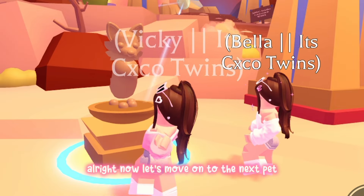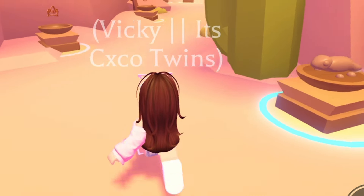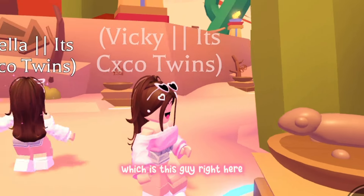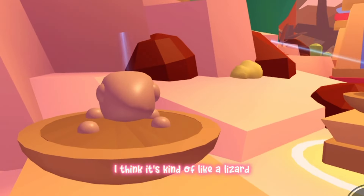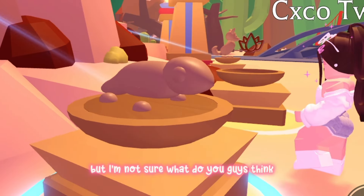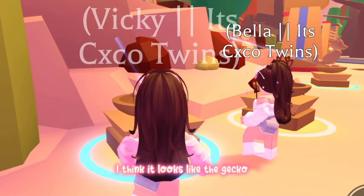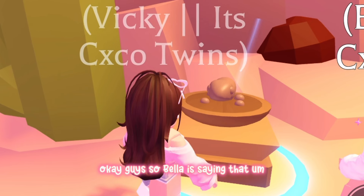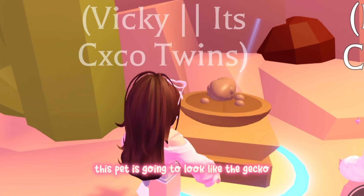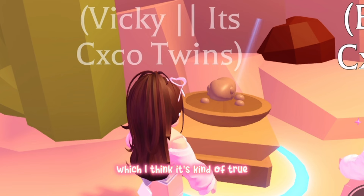Now let's move on to the next pet that we already unlocked, which is this one right here. I think it's kind of like a lizard, but I'm not sure — what do you guys think? Bella is saying it looks like the Gecko, which I think is kind of true.